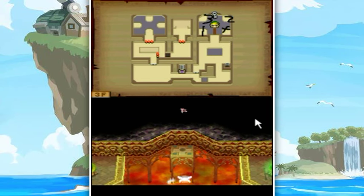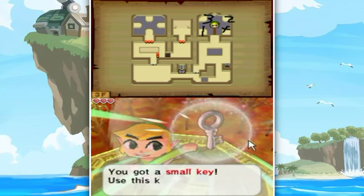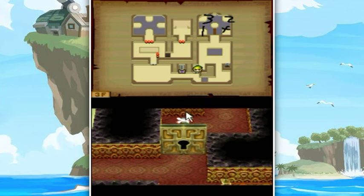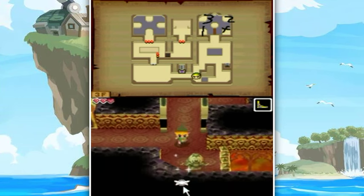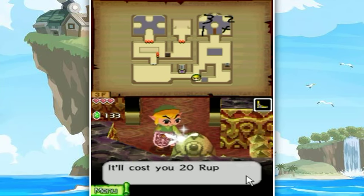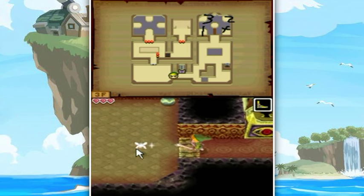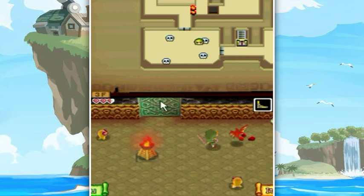I hit the switches in order very quickly - there we go, that's as efficient as I can think of. Look at that key, we got that key! Now nothing is out of our reach now that we have the boomerang. Let's go down through here. There should be one more chest left on this floor - this NPC is gonna say yeah there's one more somewhere. I'll be able to get it naturally because I absolutely need it.